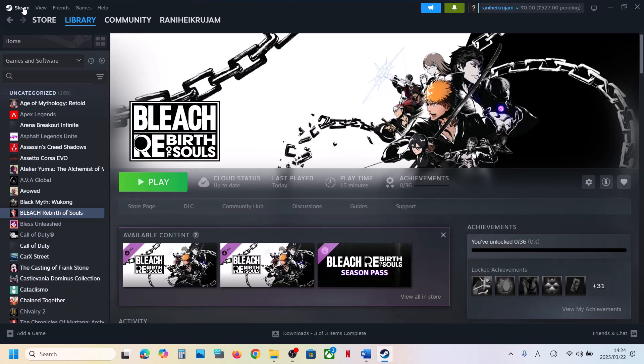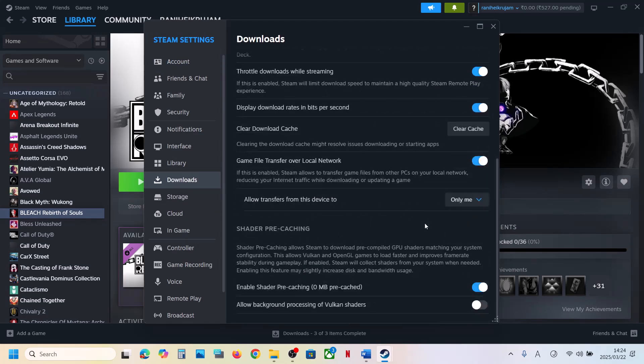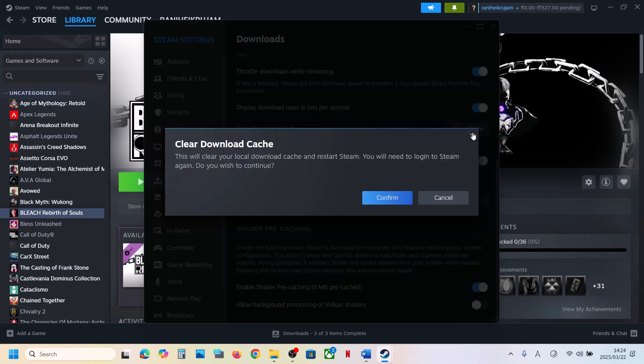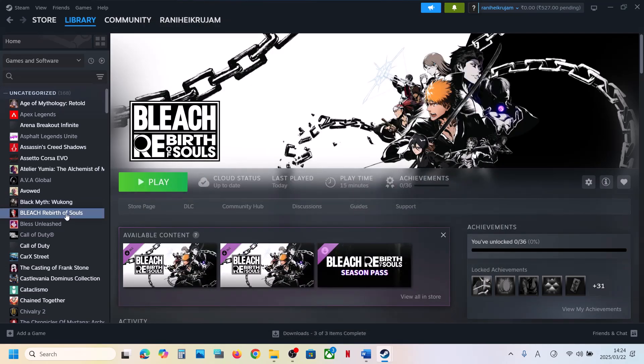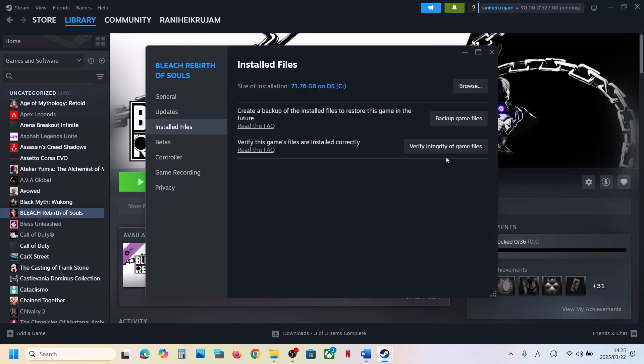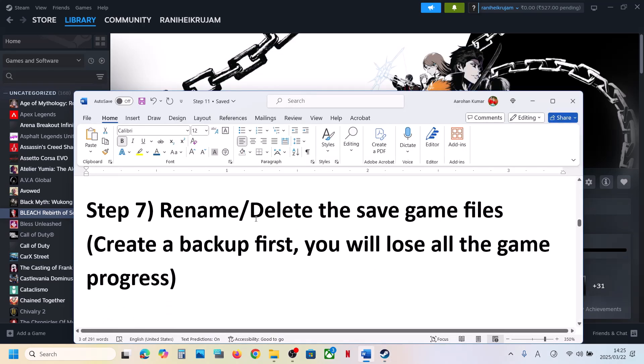The next step is to clear the download cache. Go to Steam, click on Settings, go to Downloads, and click on Clear Cache — confirm it. Once done, launch the game and check. Still not working — verify the game files: right-click the game, select Properties, go to the Installed Files tab, and click Verify Integrity of Game Files. Once verification is 100% complete, launch the game and check.